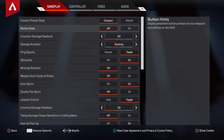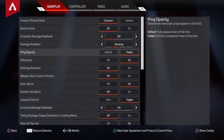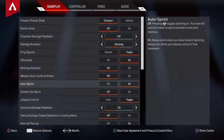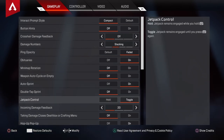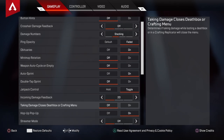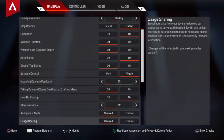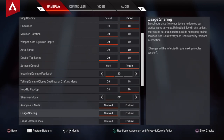Button hints — you could turn that off because it just gives you hints about different stuff. I keep auto sprint on because I don't like pressing a button to run. Jetpack control I put on toggle because when I play Valkyrie I don't want to hold it. Taking damage during the crafting menu or death box — I keep it off because if I'm shield switching and they shoot me, I can't switch my shield. Just copy my settings and see what works for you.